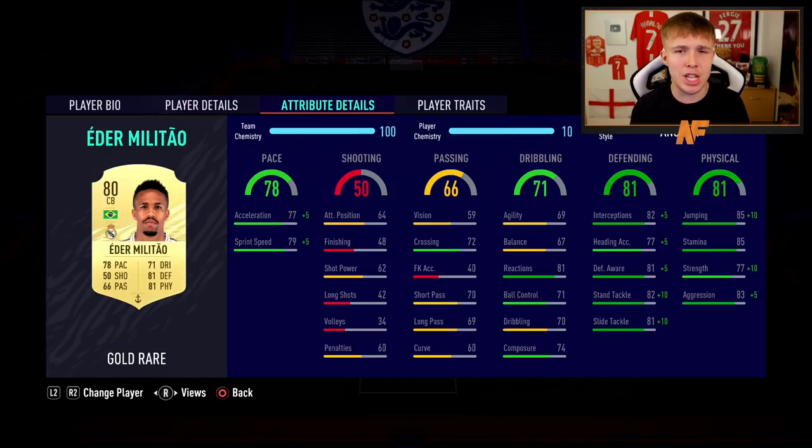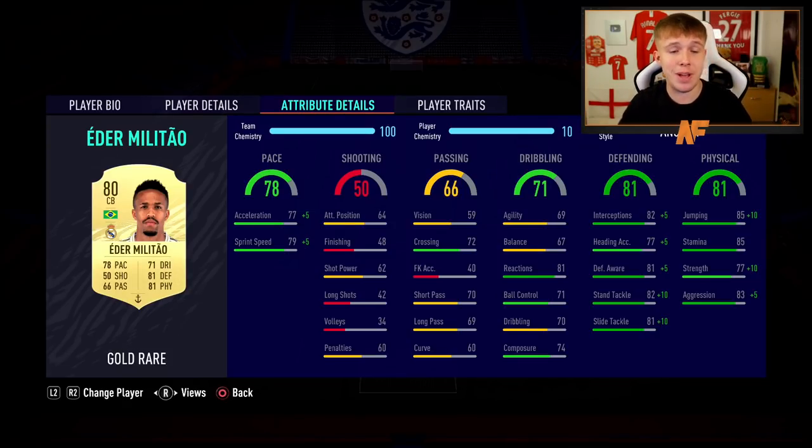On to the left center back - one of my favorite center backs, just like last year - Eder Militao. He's pacey, he's strong, he's agile for a defender. Militao is once again incredible, with a strong link to Courtois in goal. I have him in my main team as well and he is absolutely solid.